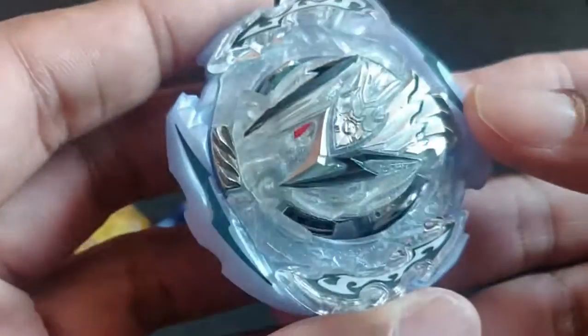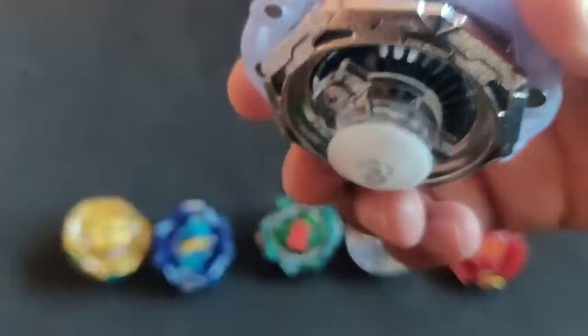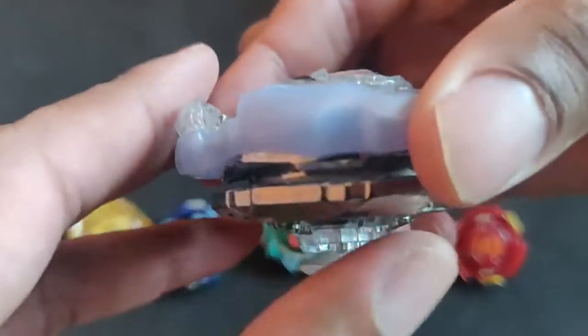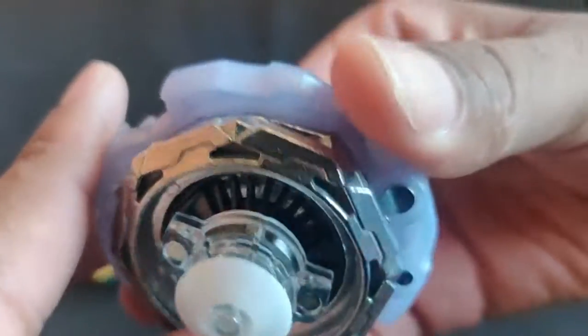And lastly, Cyclone Valkyrie — one of the most beautiful. Look at the colors on it, it looks incredible. Giga, nice to have. I believe this is Hi Eternal — let's focus on it. It's definitely a Hi Eternal driver.